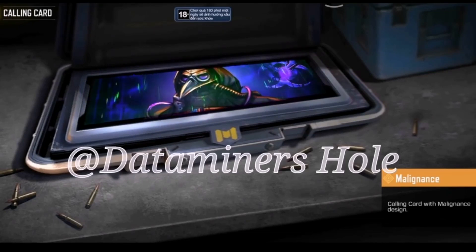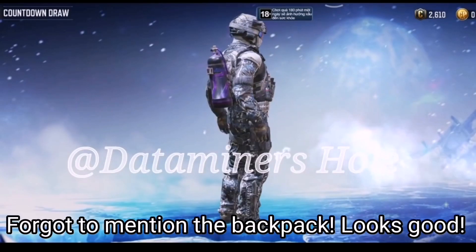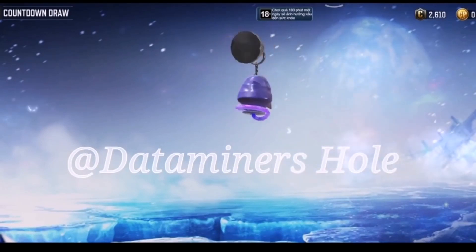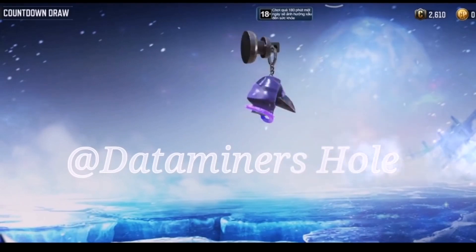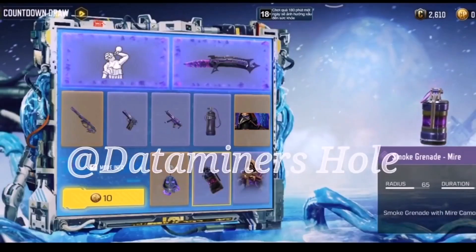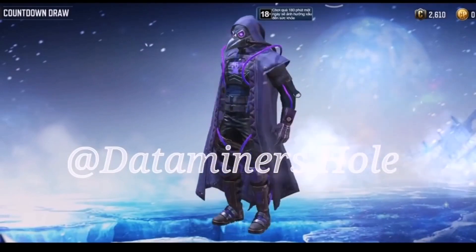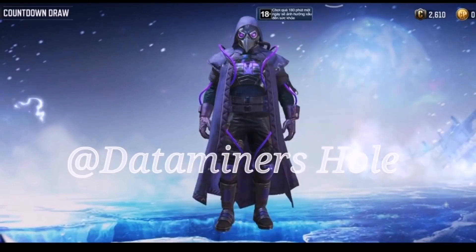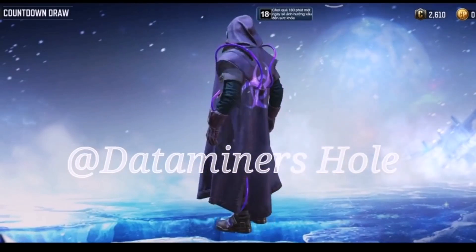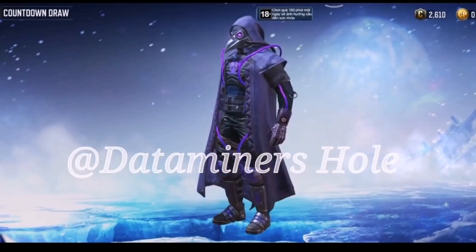Then we have the legendary calling card which features the Witch Doctor Wrong Medicine — quite a nice calling card. We also have a weapon charm which is literally a Wrong Medicine Witch Doctor's face on a keychain off the side of a gun — that's pretty dope. Then there's a smoke grenade Mire if you like grenade skins. And finally, my favorite in this draw: Witch Doctor in the Wrong Medicine skin. I love this skin — the purple on the black, it's a dark-themed skin. Good job on that one, COD Mobile.